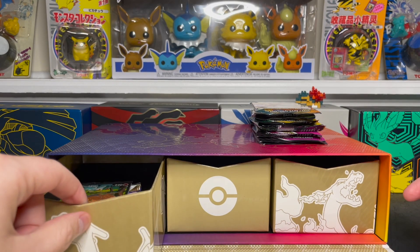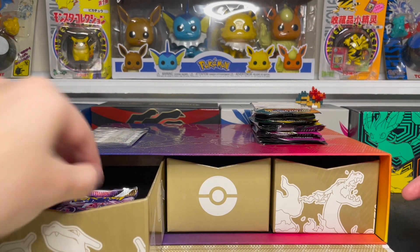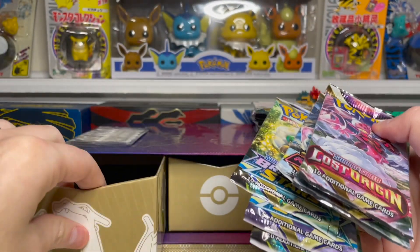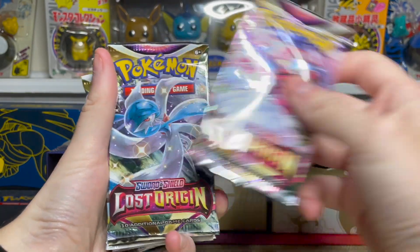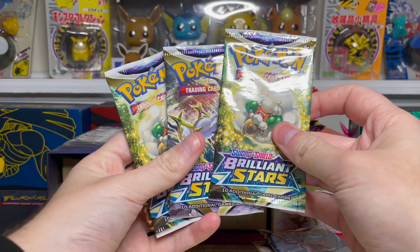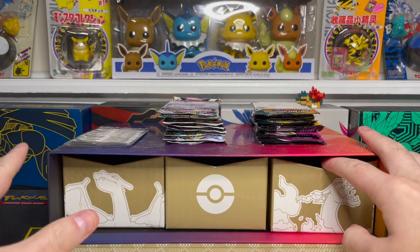We'll go ahead and check out the left drawer now. We have Lost Origin, Lost Origin, Astral Radiance — we get three Astral Radiance and three Brilliant Stars as well. And I can already see there's a promo on top, so we'll take a look at that in a sec.